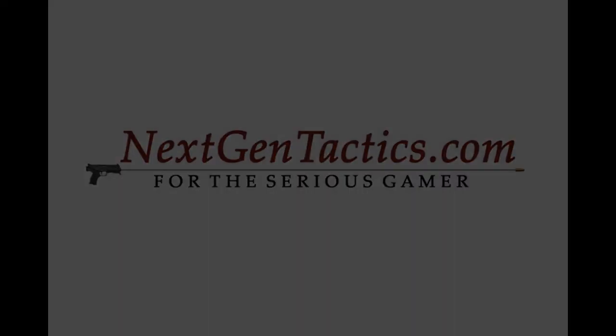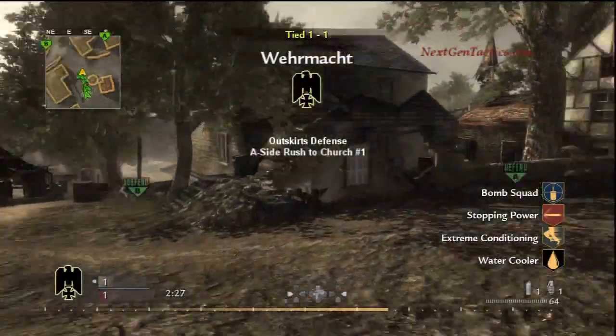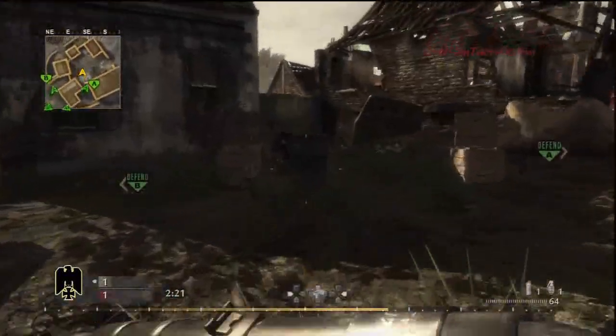Hey guys, be sure to check out our Call of Duty tip of the day at spiderbiteblog.nextgentactics.com or on our forums at nextgentactics.com. Here's an Outskirts defense, A-side rush to the church, number one.